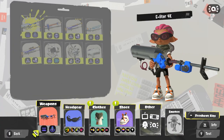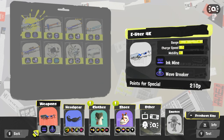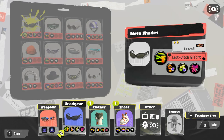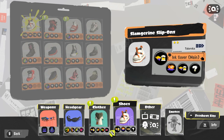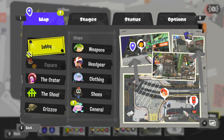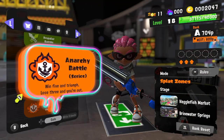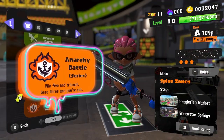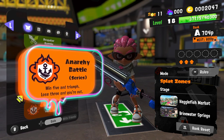The equipment I'm going to be running today, given what the stages are, is my trusty E-Leader with Last Ditch Effort and two Ink Saver Mains for the shirt and the shoes. The stages are Splat Zones on Hagglefish Market and Brinewater Springs — both very friendly to chargers, which is why I'm going to try running the E-Leader.